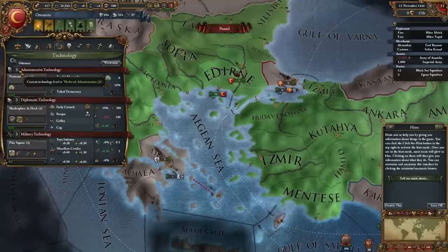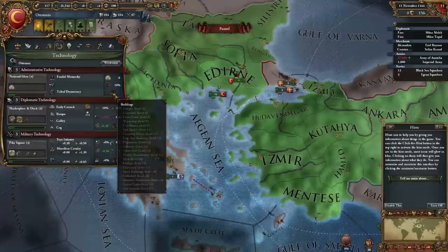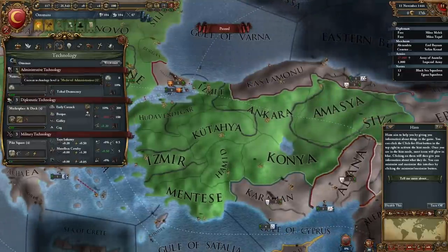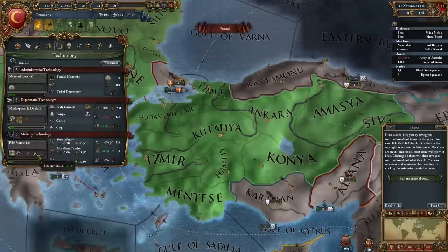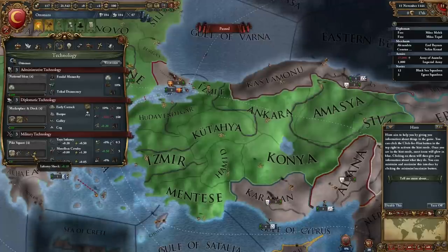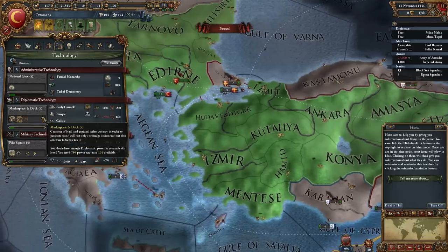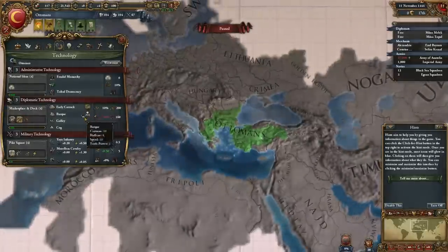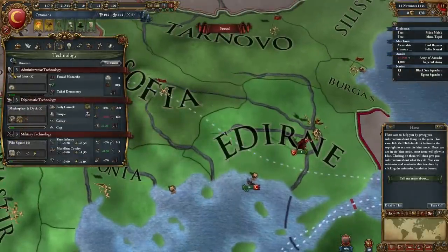Technology is based into three areas: administrative, diplomatic, and military. As time goes on, those get researched — kind of on their own. I don't know how much direct influence we're going to have with our technology research; it seems like it might be something that just happens on its own. But again, we will learn as time goes on.